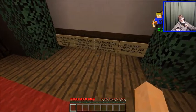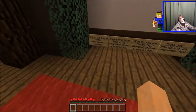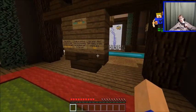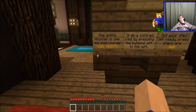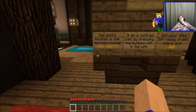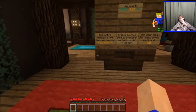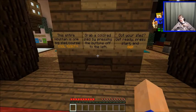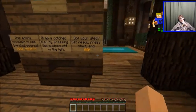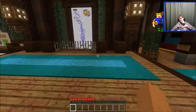Let's see what else we have here - we have a winter minigame festival. Ready Sled Go: welcome to Ready Sled Go, the entire mountain is one big sled course. Grab a colored sled by pressing two buttons off to the left. Got your sled? Get ready, press start and go. It seems pretty cool.